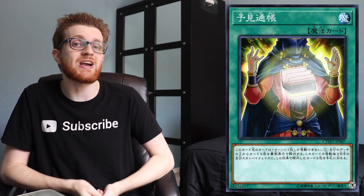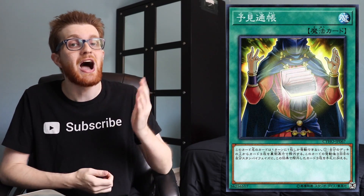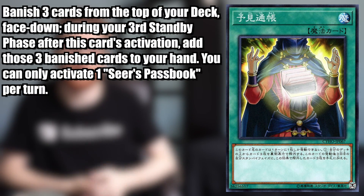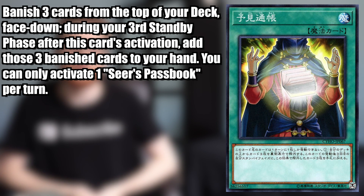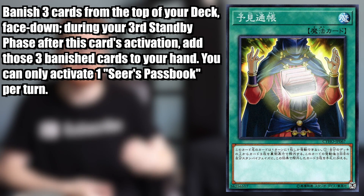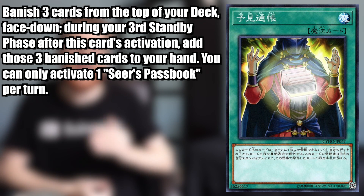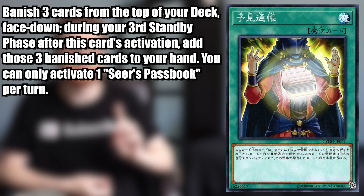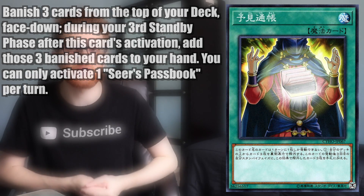That brings us to number four, and this one is a bit of an odd one — that card is Serziel's Passbook. For those who don't know what it does, let me read the effect: Serziel's Passbook is a normal spell card which reads — banish three cards from the top of your deck face-down. During your third standby phase after this card's activation, add those three banished cards to your hand. You can only activate one Serziel's Passbook per turn.